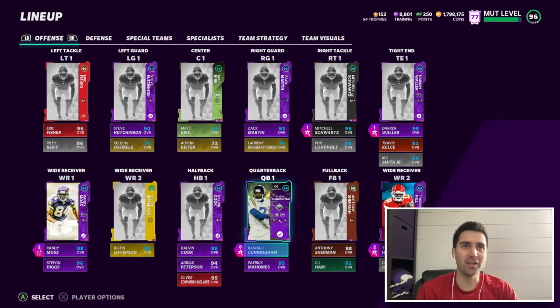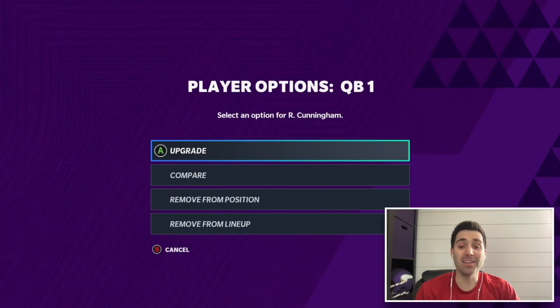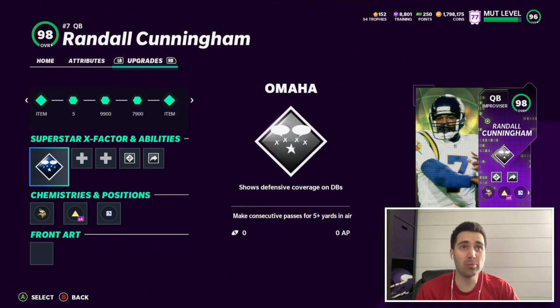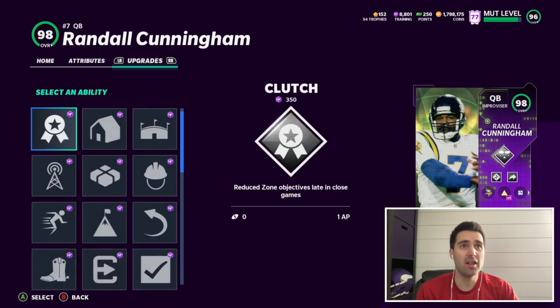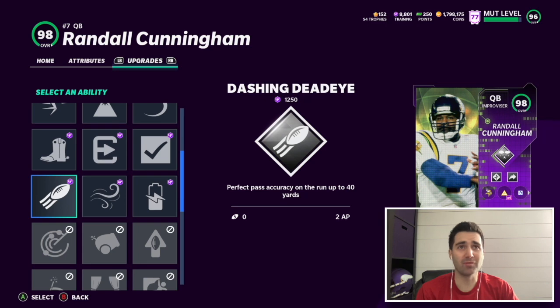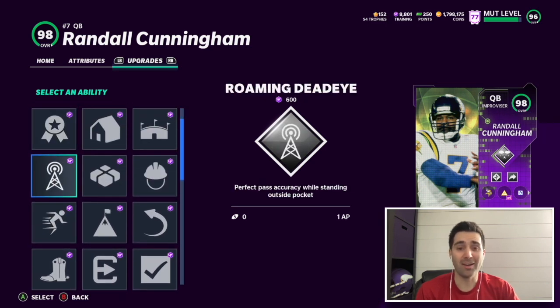We're starting off with the team here to showcase our new addition Randall Cunningham. He gets the Vikings theme, which fits really well — I've got 25 out of 50 Vikings. I'm rocking Omaha on him — I think it's the best X-Factor in the game — then I've got Play Fake and Sprinter. There's nothing really special on the first ability slot.